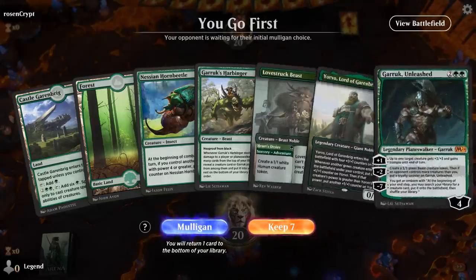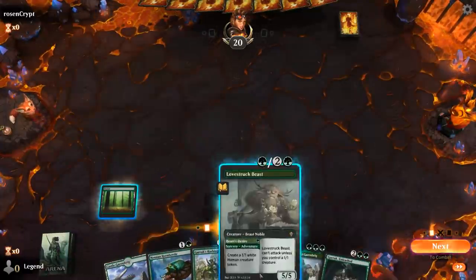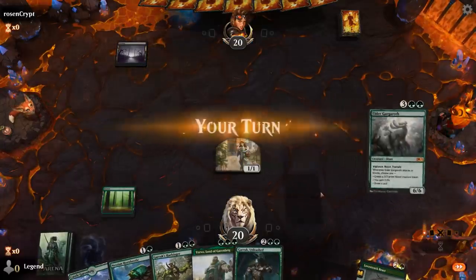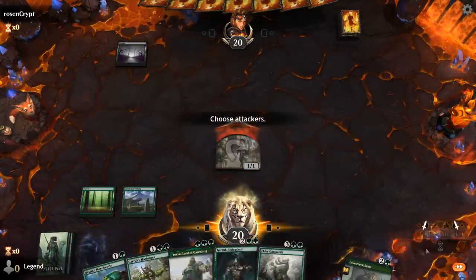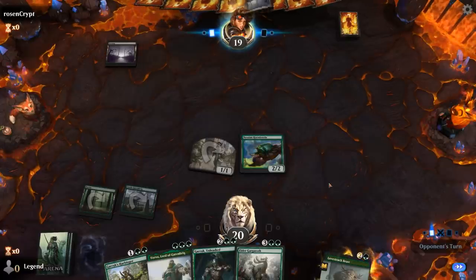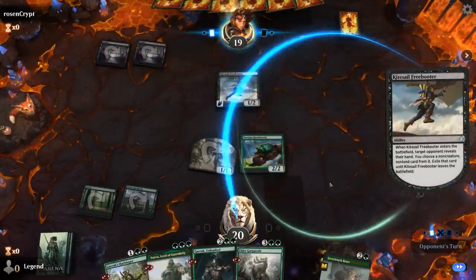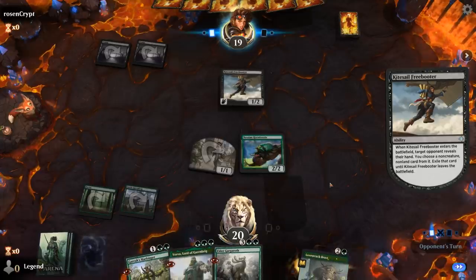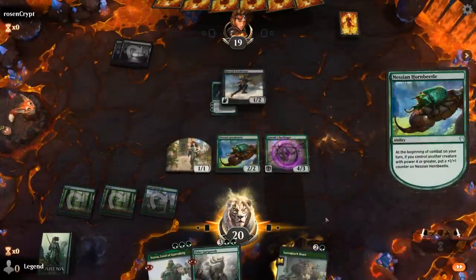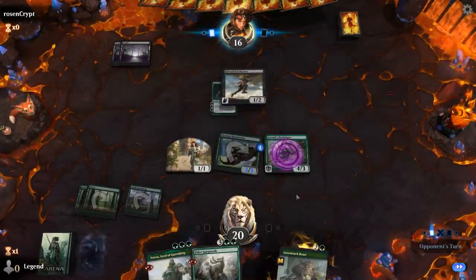Game one: we're on the play with a reasonable hand — we'll need to draw a third land ideally. We get to start with Heart's Desire into Hornbeetle, and then a third land gives us a four-powered creature to grow the Hornbeetle. Facing a basic Swamp — opponent perhaps on Mono Black. Kitesail Freebooter can snipe our Garruk Unleashed, but our opponent won't be happy to see the Harbinger here, which has Hexproof from Black. So we'll get that in play first and maybe provide a bit of card advantage.